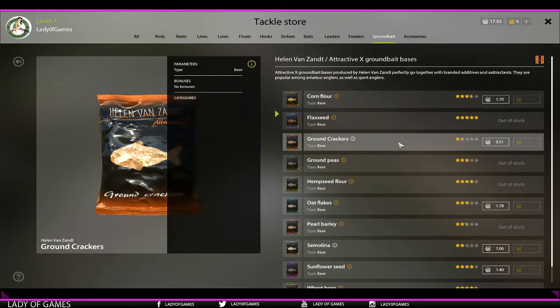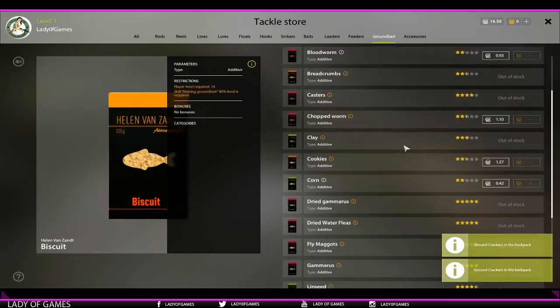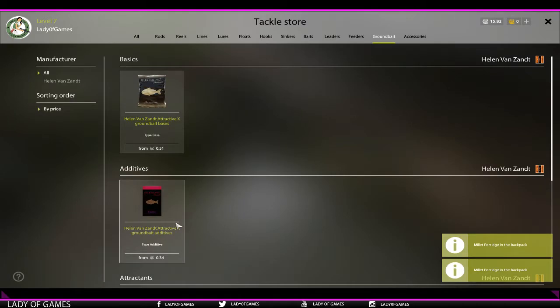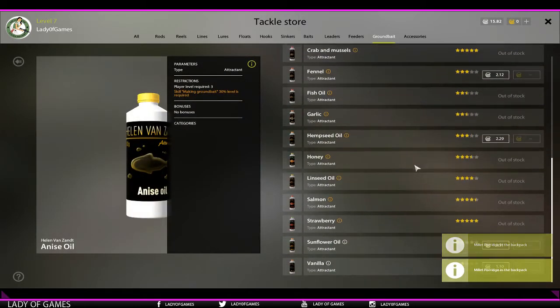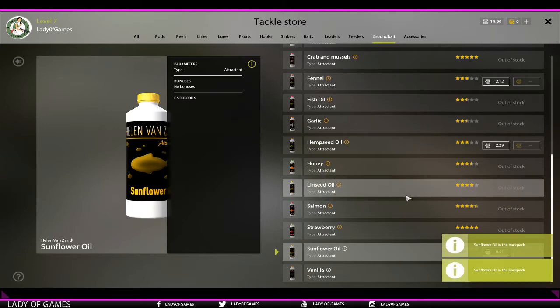Ground crackers are up here. Let's grab two of those. There we go. And then over here we need miller porridge. And last but not least we need sunflower oil — one, two. There we go.